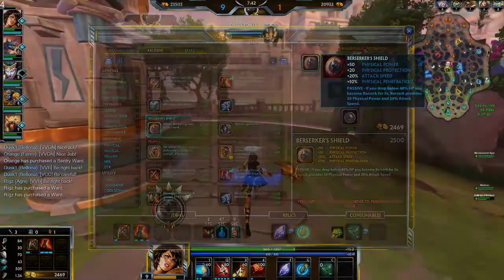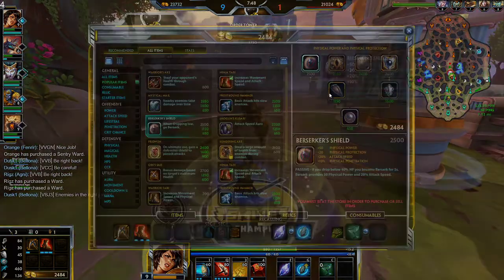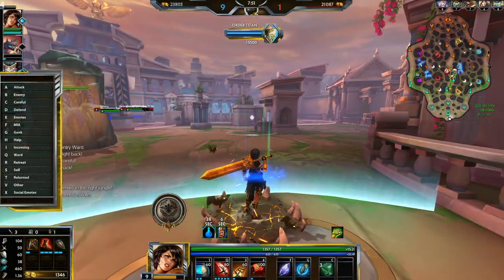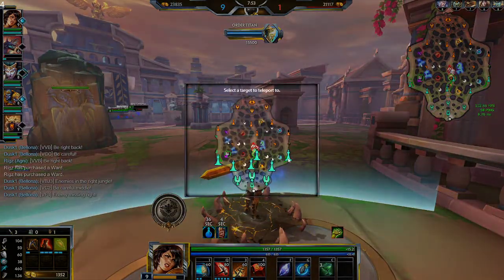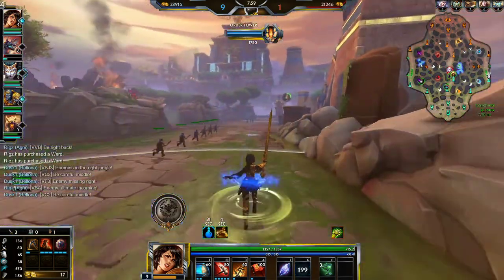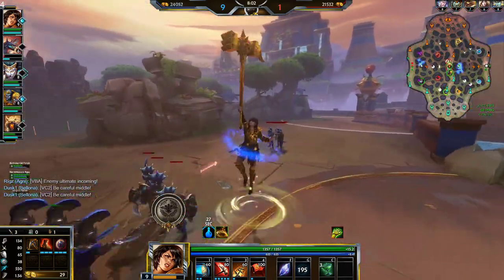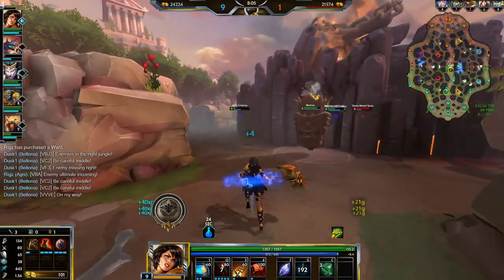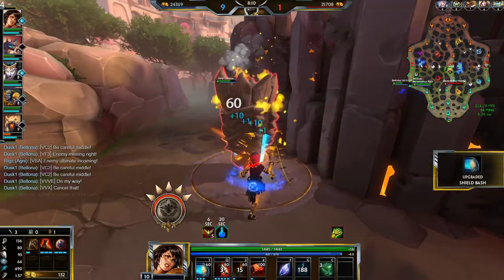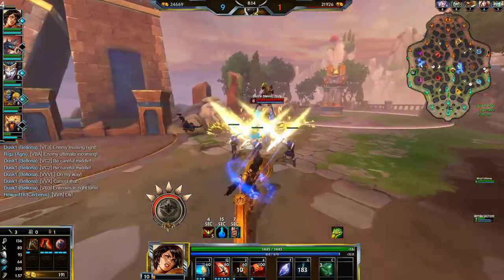I'm saving up for the 2500 needed for Berserkers. If I back now I have to wait a few seconds but it's not overly long. Set the TP, grab that. Maybe I should have TP'd mid — that would have been a huge fight if I TP'd mid. I should absolutely murder this guy now.